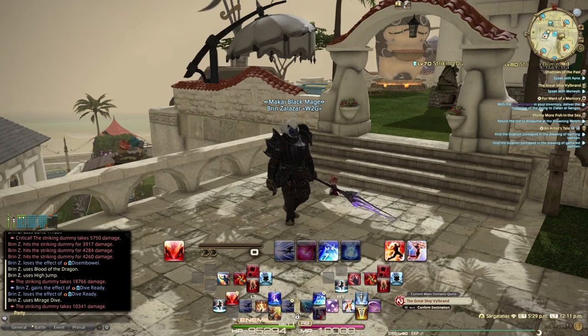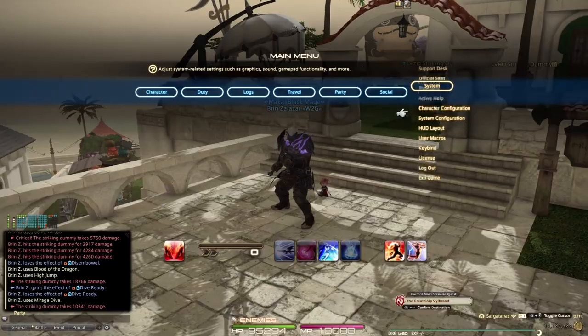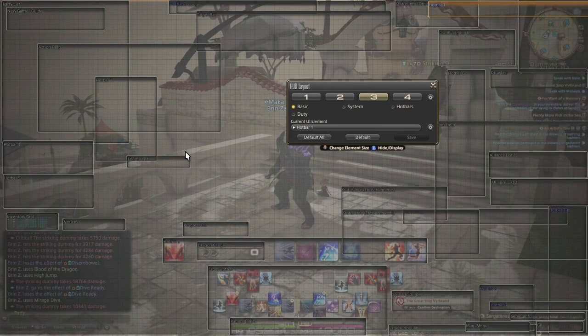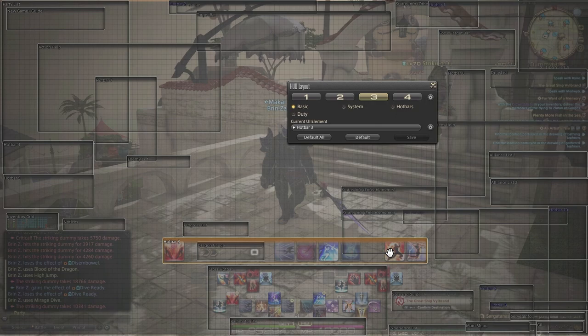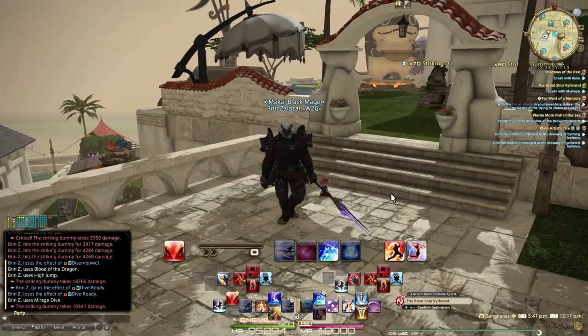If you just skipped ahead, welcome back. We're now talking about the skill overview and HUD layout. Enemy list is here, progress bar here — all of this should be personal to what makes the most sense for you. I use Hotbar 3 for cooldowns and cooldowns alone. I'm not actively clicking these; they just communicate to me when something is ready. I use Hotbar 3 so there's no button symbol on the icon, keeping it cleaner. I've also got my cross hotbar, my Dragoon gauge, and my parameter bar.